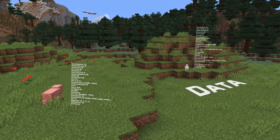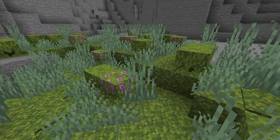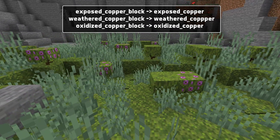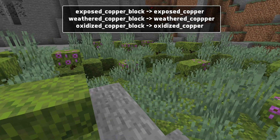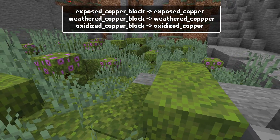Now let's talk about datapacks and those renames. The renames are for all of the copper varieties that are of any type of oxidization level. They have been renamed to strip their block suffix from the name. For instance, exposed copper block has turned into exposed copper. This is reflected in all of the loot tables, recipes and advancements that mention those blocks.